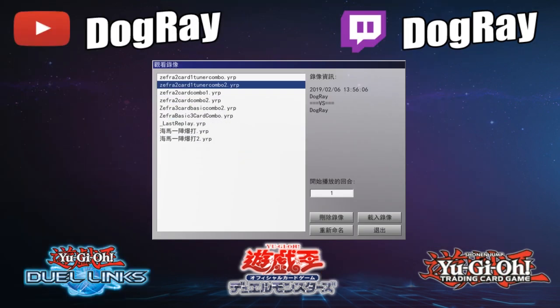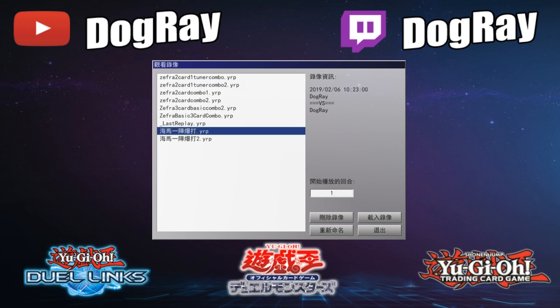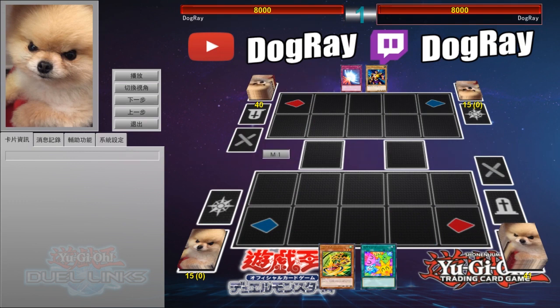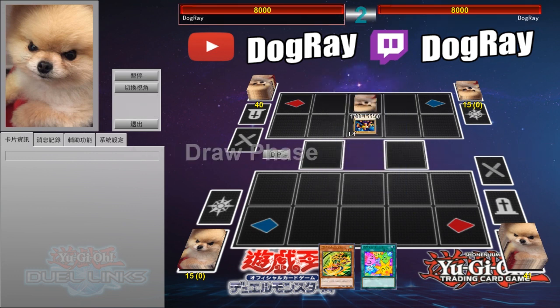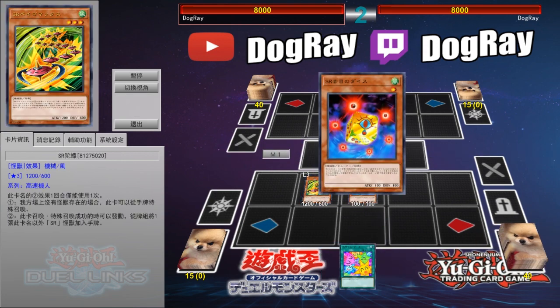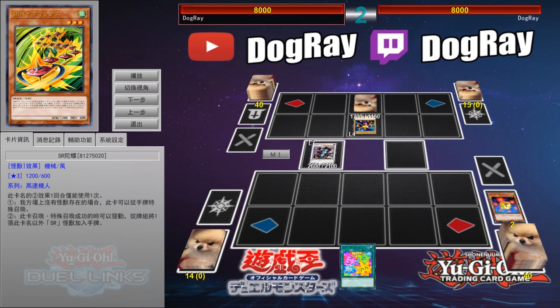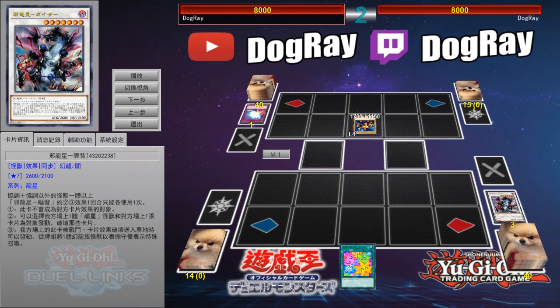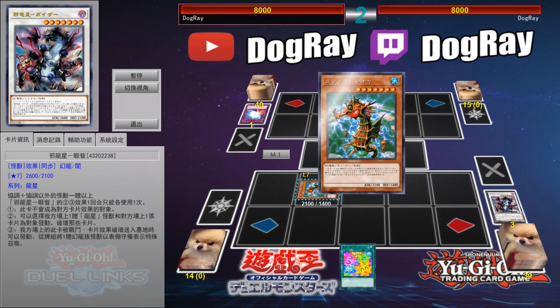We still have two more combos — these two are going-second combos. This is how you can utilize your monsters to kill your opponent. The first one here: I'm going to use Terror Top to search for the Red Eyes. Use its effect to change Terror Top to level 6 in order to make Yazi. I'll use Yazi's effect to destroy the back row. This will allow me to special summon Mayor Mayor. Use Mayor Mayor's effect to generate triple tokens.